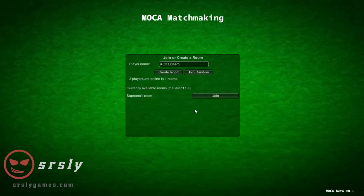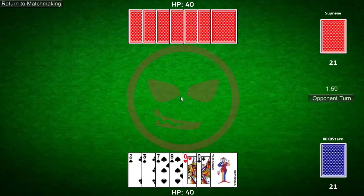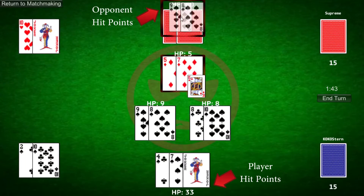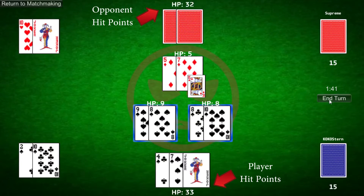Welcome to Mocha, Multiplayer Online Card Arena. Each player starts with 40 hit points and must reduce his opponent's hit points to zero in order to win. You do that by attacking your opponent directly with minions.